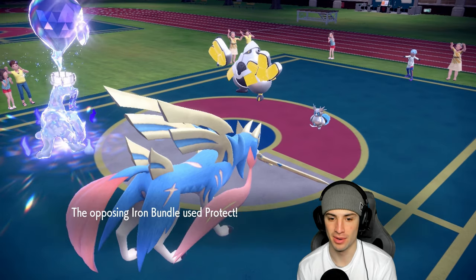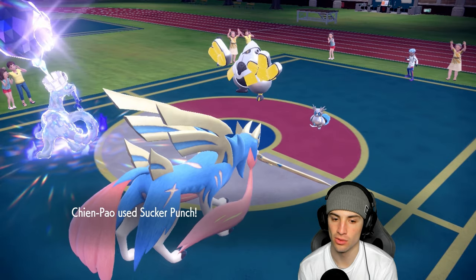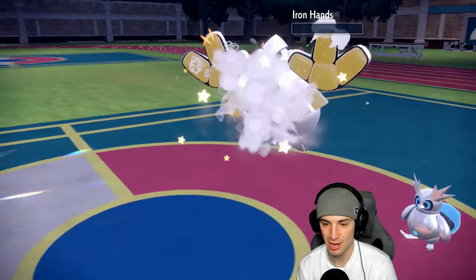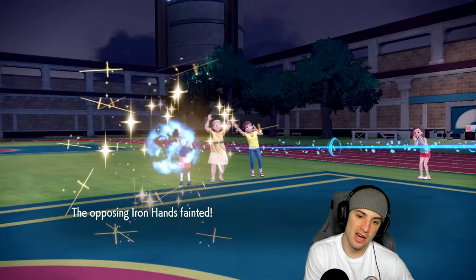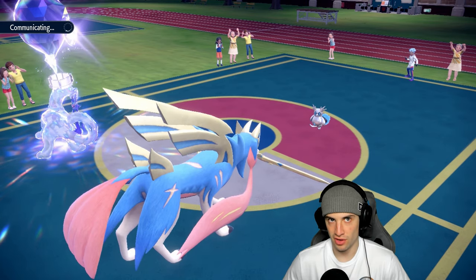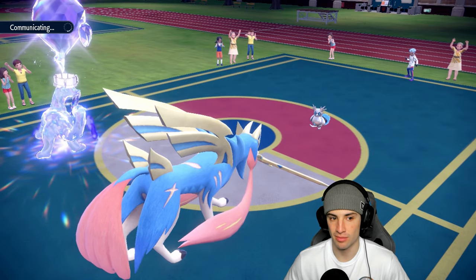From here I go Sucker Punch to KO Bundle if it attacks and try to get rid of Iron Hands. Of course I get another Thunder Punch paralyze. Chien-Pao looks to KO Iron Bundle if it attacks — it might just Protect and waste Tailwind turns. Zacian should still outspeed Iron Hands. Play Rough when it lands hopefully KOs. I feel like we're going to be paralyzed — please no. Cool! Zacian Play Rough comes out — bye bye Iron Hands!